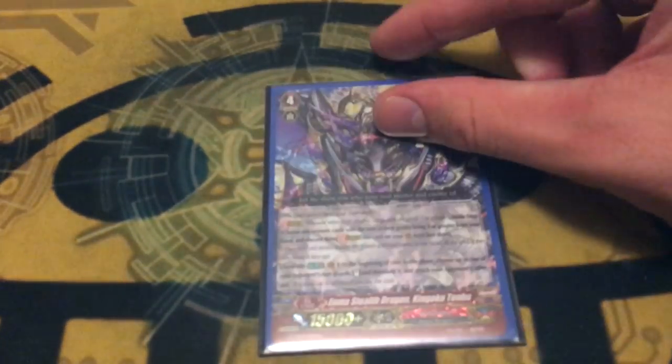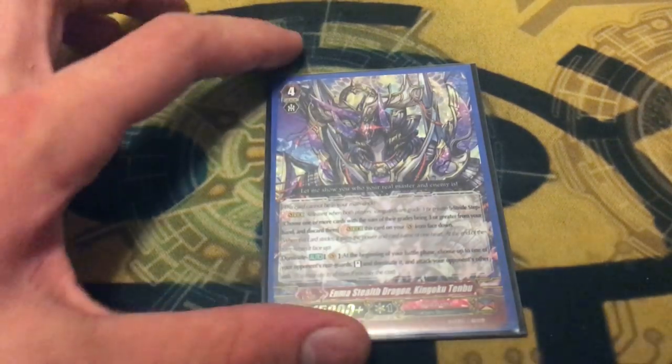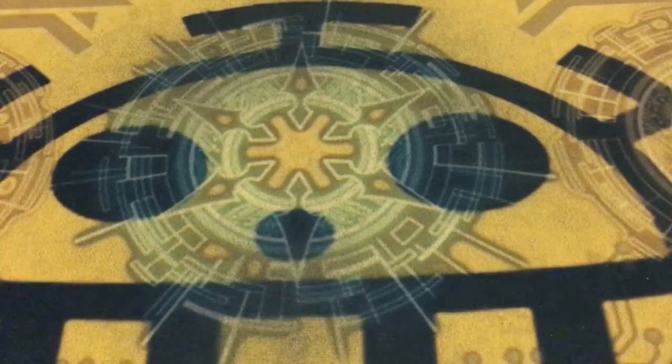On to the 1-ups. Running one copy of Magun Tenbu — at the beginning of your battle phase, you can choose one of your opponent's rearguards, dominate it, and it can attack anything. You run this because you run a lot of 1-up G units. If your opponent's not giving you counterblast, it doesn't have a cost so you can just go into it, which is really nice — it's just a free dominate skill.